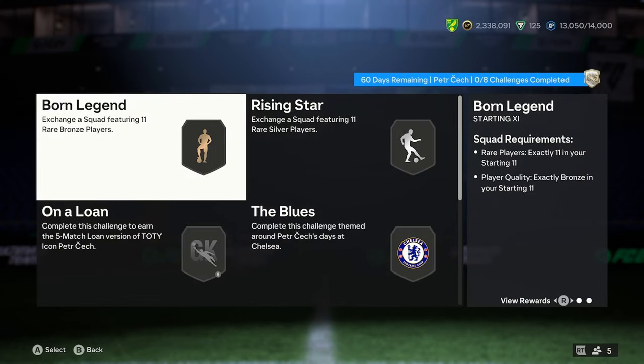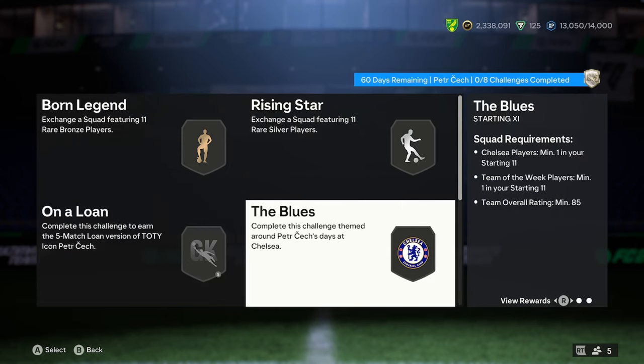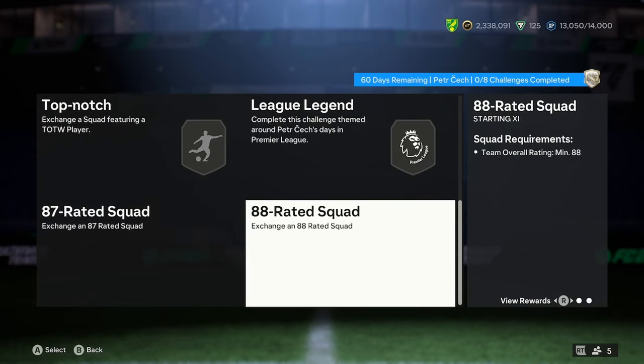Let's have a look at what squad we're dealing with here. So a bronze award squad, a silver award squad, an 81, 85 team in a week, 86 team in a week, 87 team in a week, 87 team in a week, and 88. So a lot of team in a week — a lot of fodder usage from EA there, trying to be sneaky just before Team in a Season live.